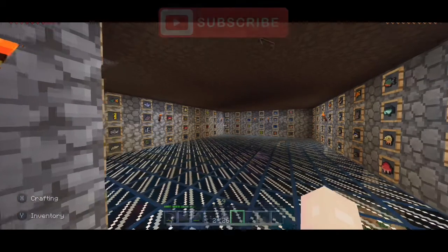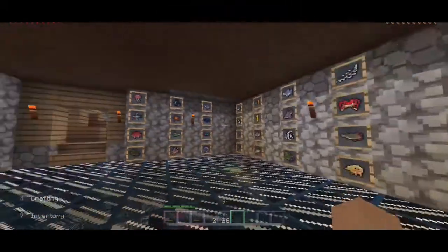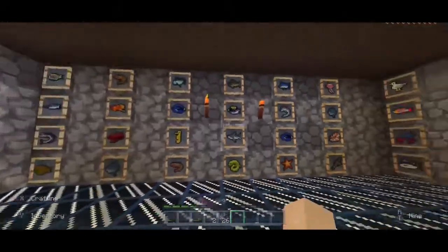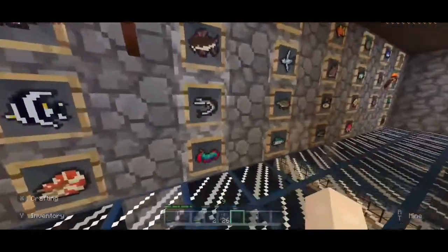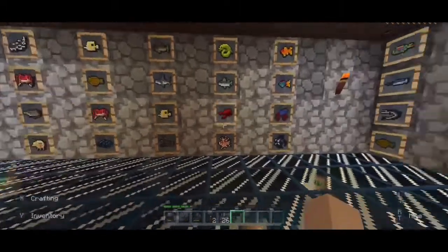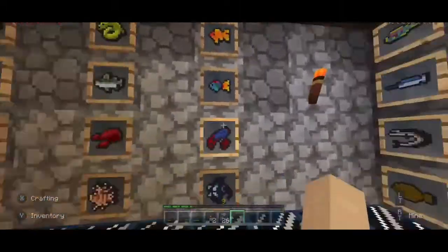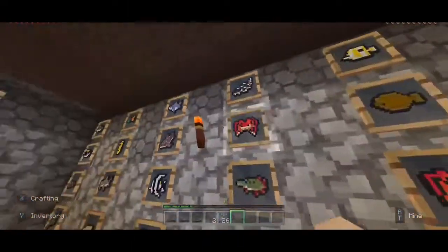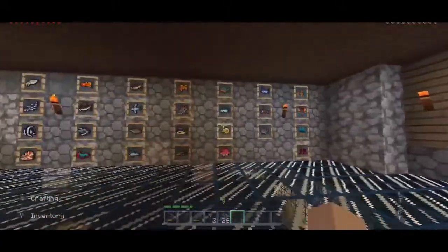Here we have our collectors room of fish — there is a lot of fish. Some of them are duplicates, like this shrimp, and I believe there's another one somewhere. That lobster and that lobster are the same because there are large variables of each, or nearly every fish. Like that crab's probably a large one.